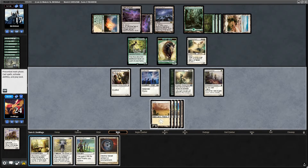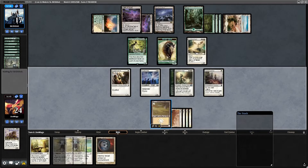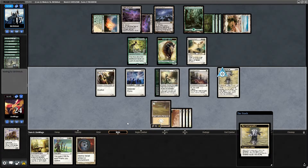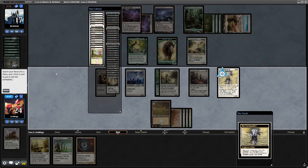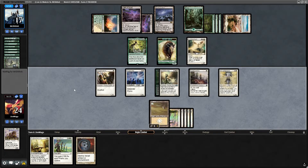I don't think I have anything besides this Angelic Wall — attacking is now out. I'm going to drop the Cartographer, get some more creatures on the ground, at least make him think a little bit about attacking, and also get me some land. I also have to deal with his maze — he's going to have the mana for it. Plains, plains, plains — that's the name of the game today.